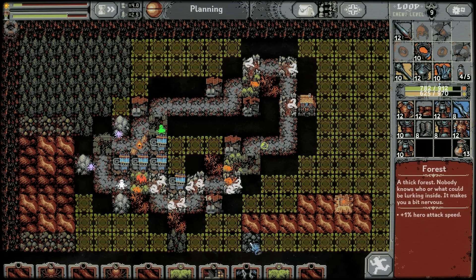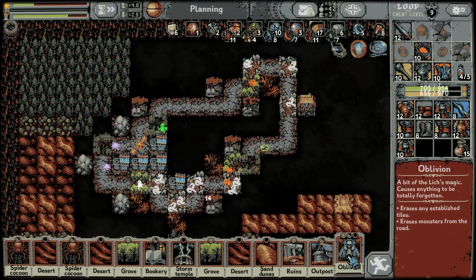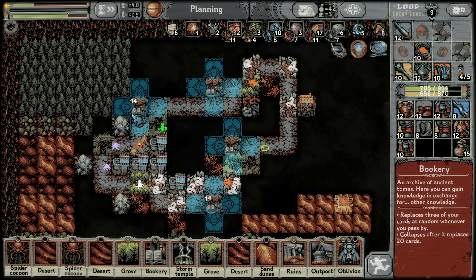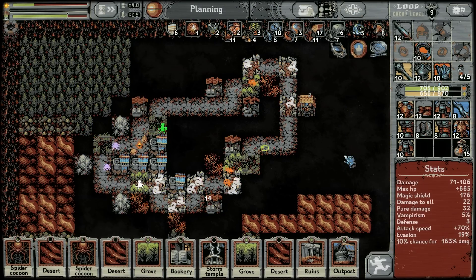More mckee. Another oblivion — this time I can take out abandoned bookeries. I will want to start taking them out at some point. But the ziggurats are still the worst thing for us. Another ruins? I could put it down probably.